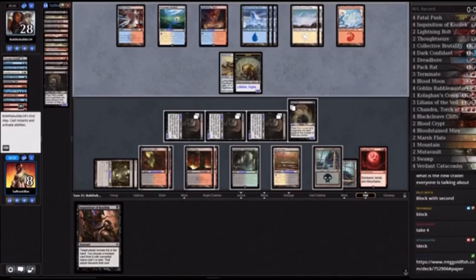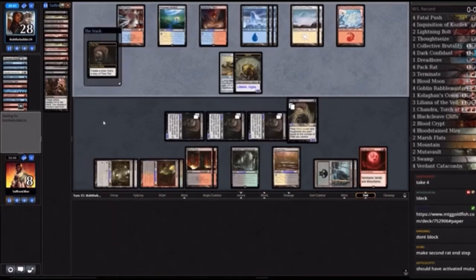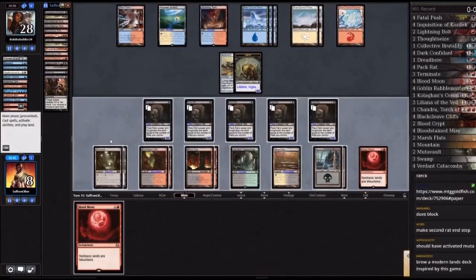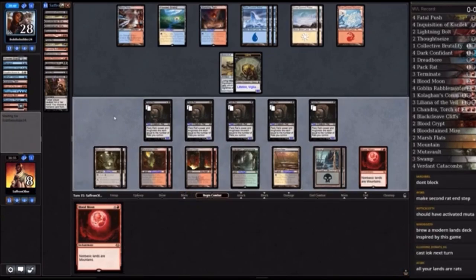So where is Pack Rat now? Pack Rat has struggled to have a place in non-rotating formats such as Modern and Pioneer. In 2017, Pack Rat was a great finisher in September's Deck of the Month, Rat Moon. This was a black-red midrange deck that was packed full of removal, hand attack, and hard-to-answer threats such as Chandra, Torch of Defiance, and of course, Pack Rat.